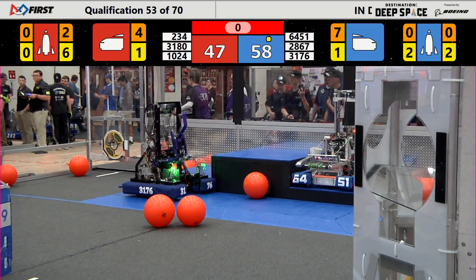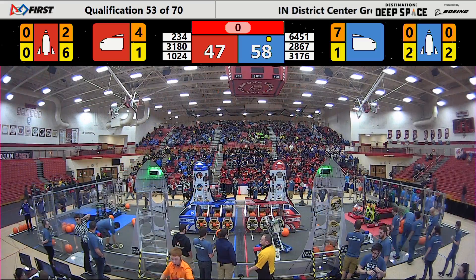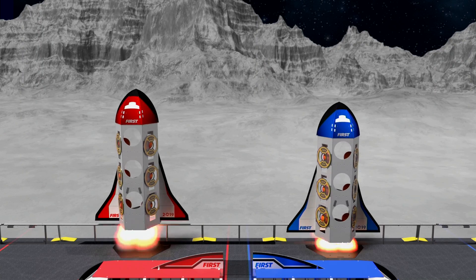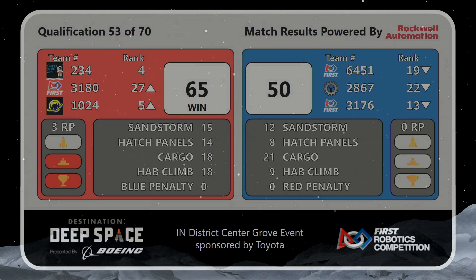Remember, your live scores on the board are unofficial. Your final scores require a referee review, but that's done. Now we're ready to post your scores for qualification match number 53. It does end in a Red Alliance victory — final score is 65 to 50, with three rank points to each of those Red Alliance teams. That's two rank points for winning the match, one rank point for meeting or exceeding the 15 Habitat climb points. Cyber Blue stays in the fourth rank position.